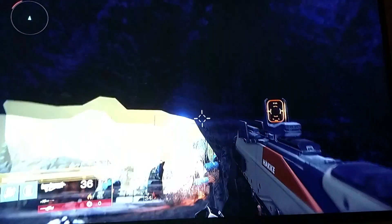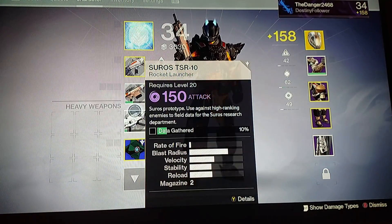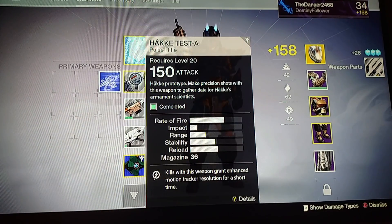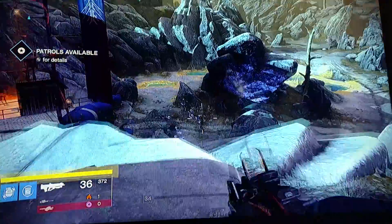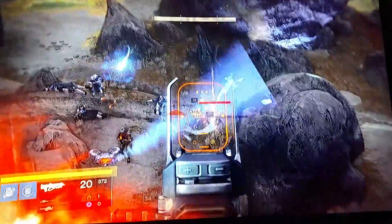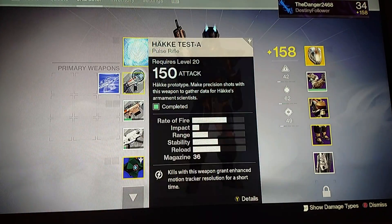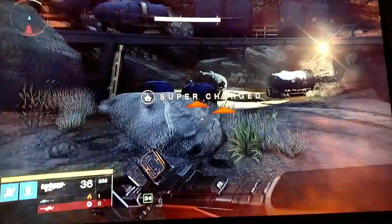Hey guys, I am here at Venus and earlier I got these weapons. I already completed this one — all I have to do is get precision shots, just like this. Let's find some enemies here. Just get some precision shots like that and you will complete this test weapon. When you complete these and turn them in, you can still keep the test weapons, which I think is cool.